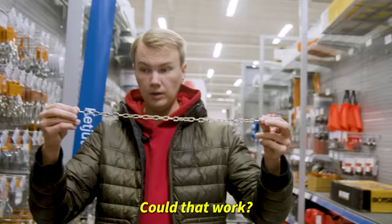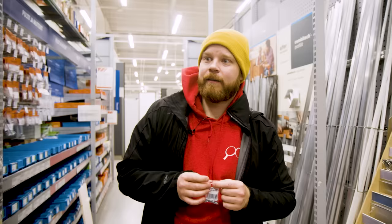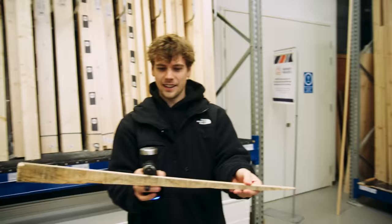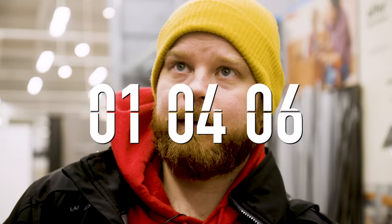We need a chain next, something like this — has to be strong. It's gonna be very cool, I promise you. I think the sausage racket, that's in the back now. But for the umbrella, how would I do that? Should I maybe use this bit in between? Maybe I could have three extensions — it'll be like a super wide extension, it'll have to be a perfect fit. Instruction manual? Won't be needing that. I'll spend ages building this and have no idea how it actually works until we're back at the hall.